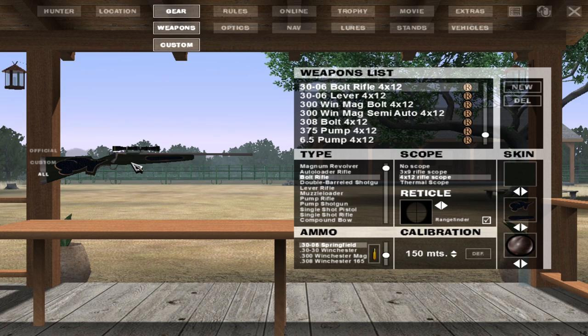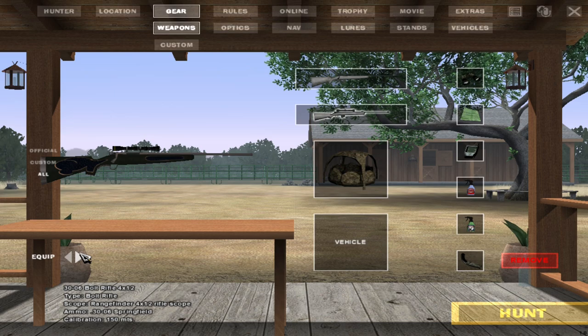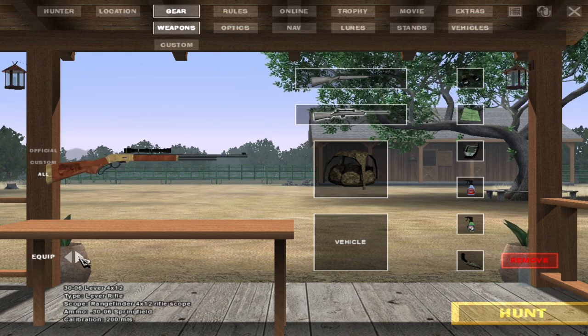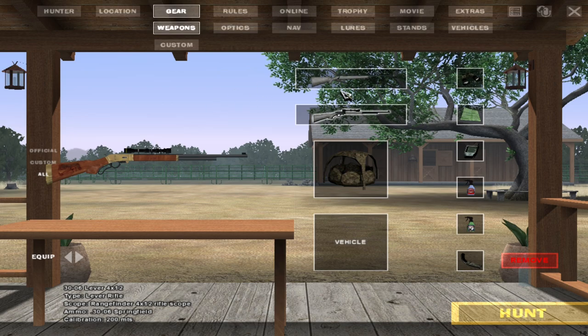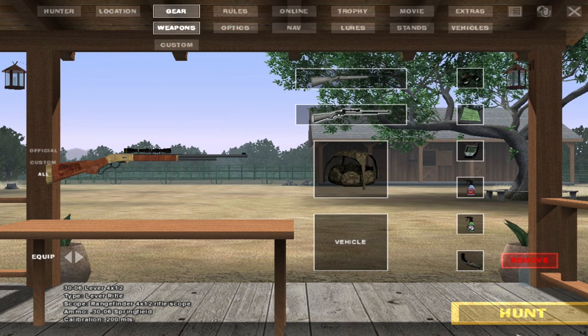I've decided to make a 30-06 bolt action rifle with a 4-12 scope — this is the coloration I decided to go with, and I think it looks really clean. That's what we're going to use on this next hunt. As our secondary rifle we'll go with the 30-06 lever, so we have a lever and a bolt action 30-06. That way we can test them out and compare the two and see if there's any differences.